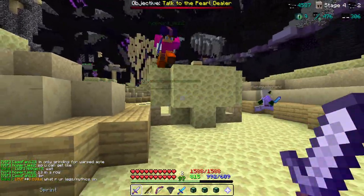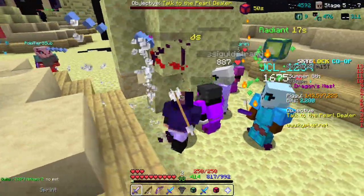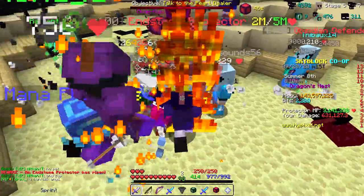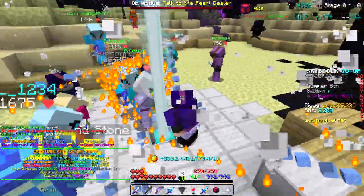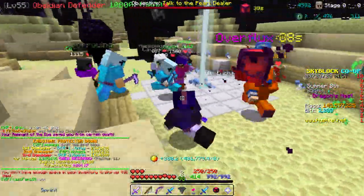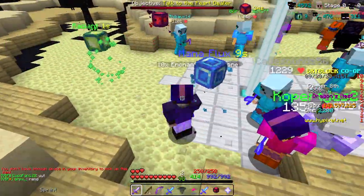There's a tier 4 golem in this lobby so we're just going to test out how much damage we can deal to it. Let's see how much damage we can deal — we want to be behind it always. And we just destroyed it. All these guys were spamming their abilities, two other toxic guys, and we just absolutely destroyed it, doubling everyone else's damage.